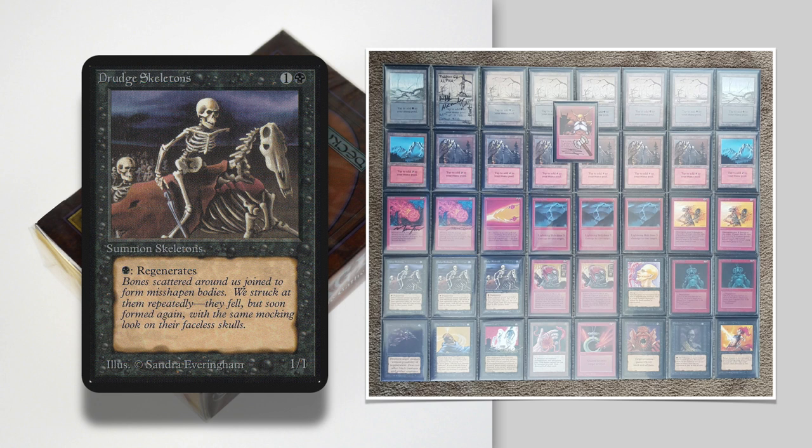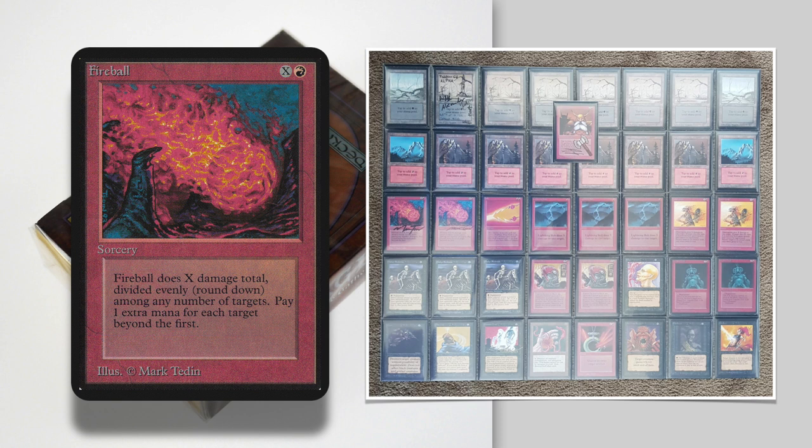Even if Erwin is on the back foot and forced to use his Drudge Skeletons and Often Trolls to block everything Ron throws at him, he can rely on his direct damage to finish the game. This is a 40-card format — if you're playing 40 cards and seven of those are burn spells, that's a lot. You can include the Fork in that burn package, so eight burn spells — that's like a fifth of the deck. And that's not even counting the single Drain Life next to the Terror. There's just a lot of aggression coming from Erwin.